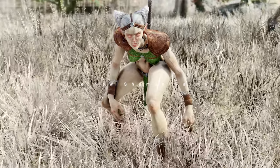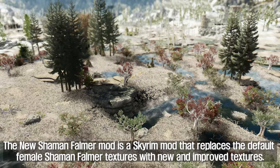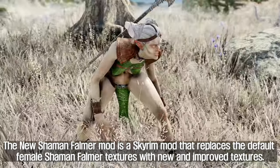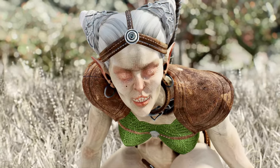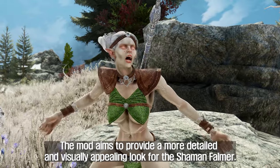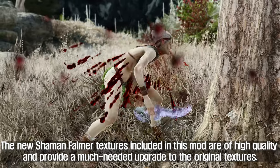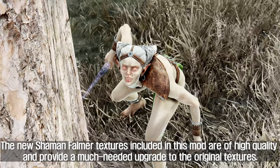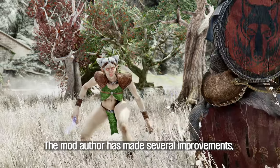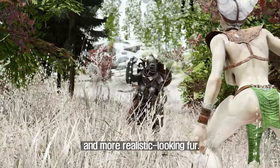The first mod to introduce is the New Shaman Falmer. This mod replaces the default female Shaman Falmer textures with new and improved textures. The mod aims to provide a more detailed and visually appealing look for the Shaman Falmer. The new textures are of high quality and provide a much-needed upgrade. The mod author has made several improvements, including the addition of more details, better textures, and more realistic-looking fur.